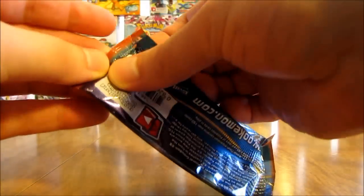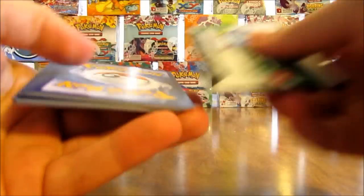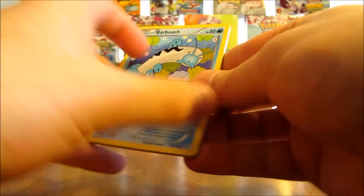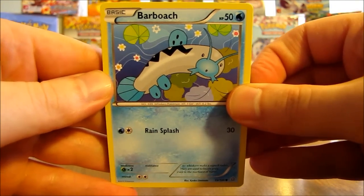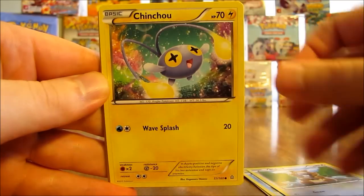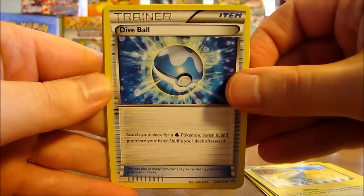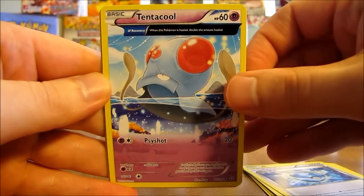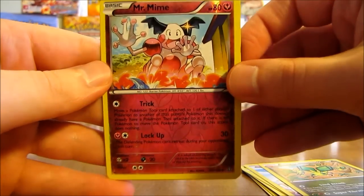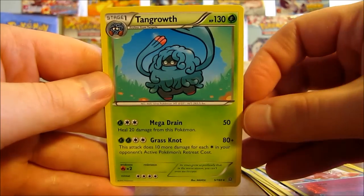Next pack, still awaiting that first ultra rare or secret rare pull. Pack starts off with Barboach, there's a Seel, Bidoof, Chinchou, Electrike, Dive Ball Trainer, Tentacool, Vibrava. Reverse holo of Mr. Mime — that's an uncommon card — and the rare in this pack is a Tangrowth non-holo.